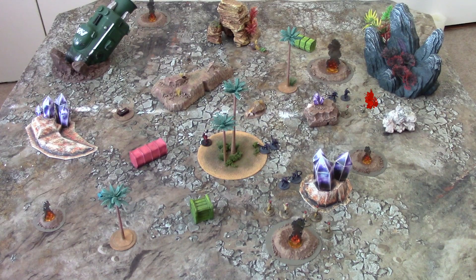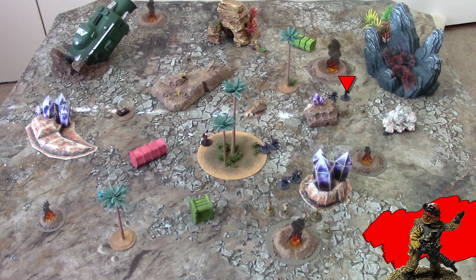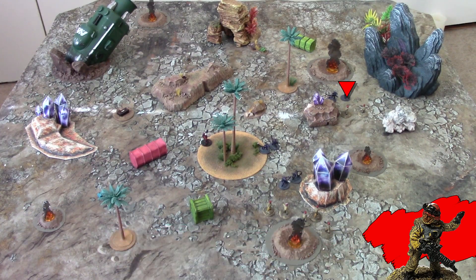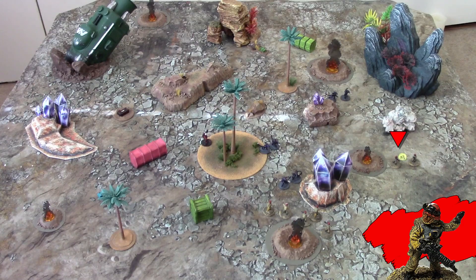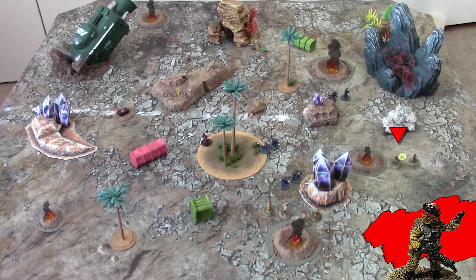That's the end of the close combat phase. This unit lost 2 members this turn — thanks to somebody's friendly fire incident. So they need to make a morale check under their leadership score of 7. A 10 is a failure. Missing by 1 pins them; missing by 2 or more breaks them. And they flee 2 to 6 inches away from the source of the casualties — a 6. Now in the rally phase, the squad needs to try to recover. Rolling under their highest leadership score — fail. So the squad remains broken and loses a member.